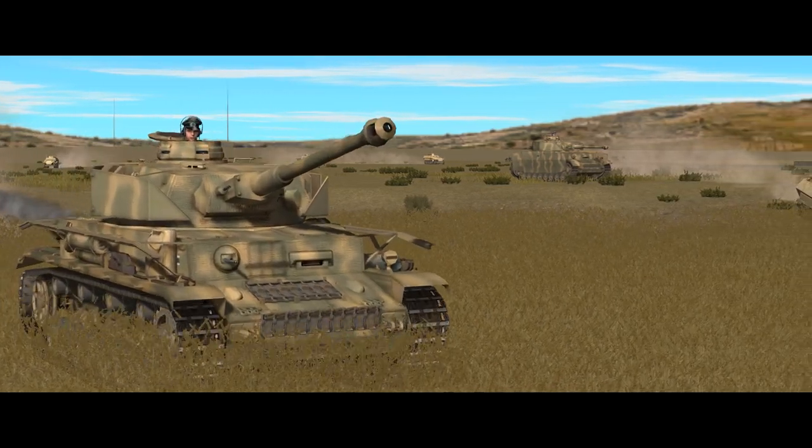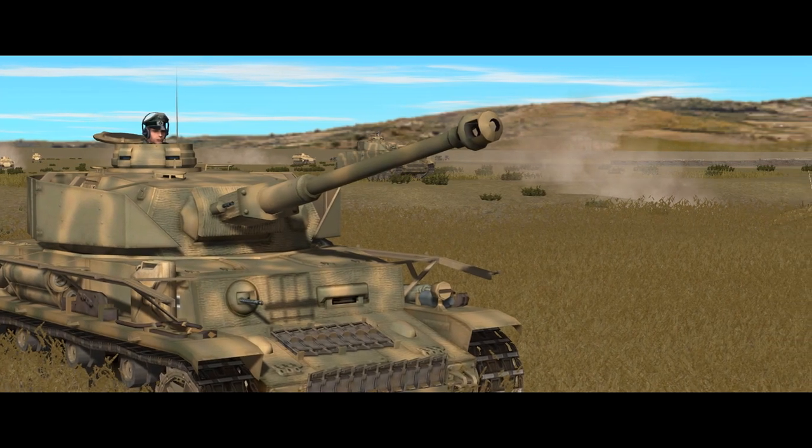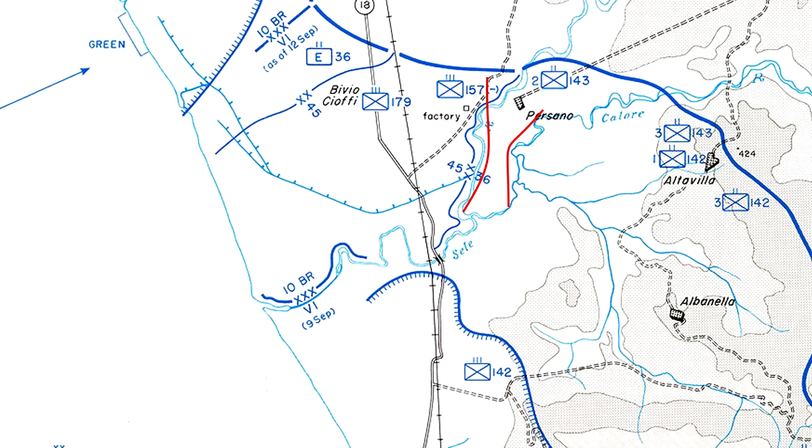Welcome back to Combat Mission Fortress Italy, where we're pushing forward with the panzers. In the last mission we punched through an American infantry force between the Sele and Calore rivers. Now we've reached the base of the corridor between those rivers and we need to cross the Calore before we can plunge into the Allied beachhead.